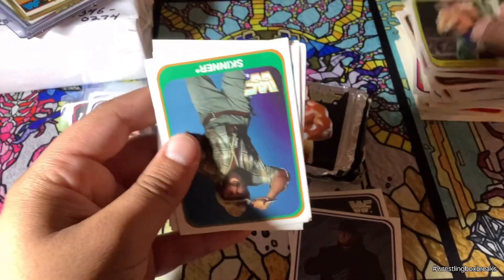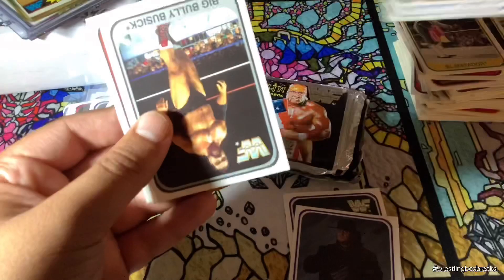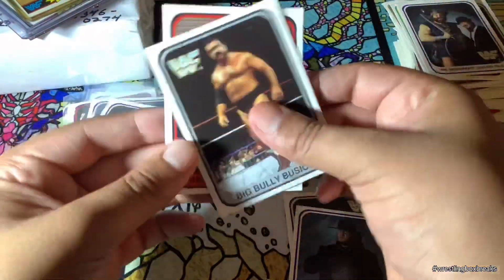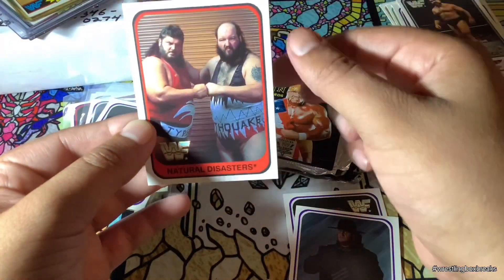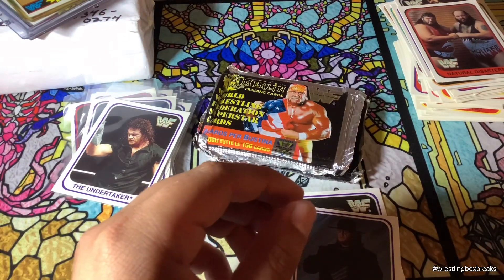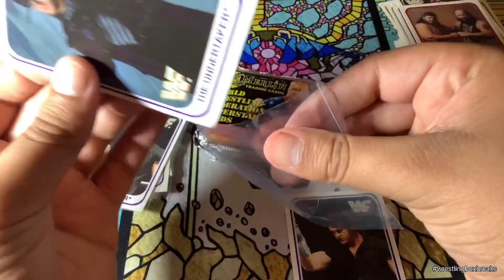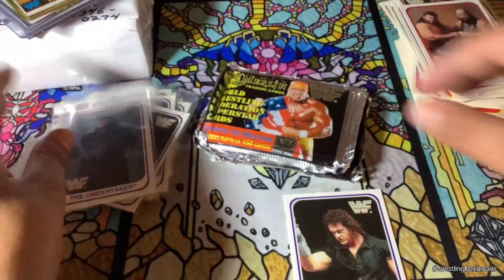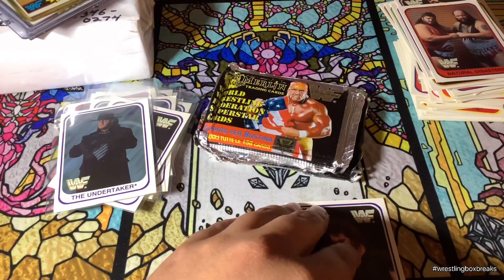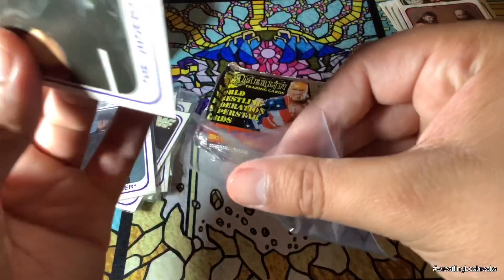Jake the Snake Roberts. Skinner — yeah, this pack wasn't so good. The Berserker, Big Boy, and the Natural Disasters. Let me sleeve these. It's like I don't even know how to open up these sleeves. I'm going to try my best to try and salvage this situation.